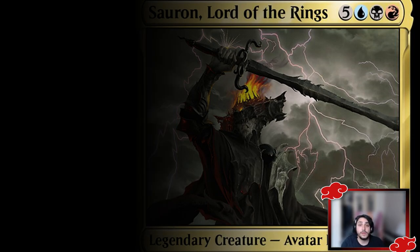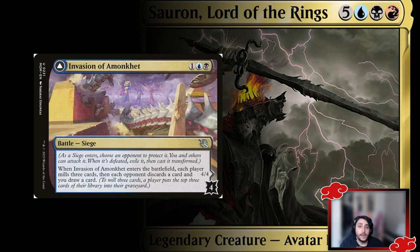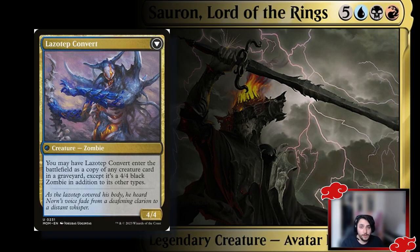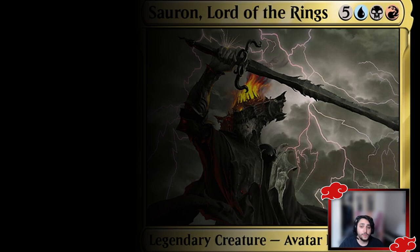For battles, I think Invasion of Vamonketh is beneficial — it mills and forces opponents to discard, then when you flip it your animated creatures can easily overwhelm it, and it becomes a copy of a target creature in any graveyard. Really great for this kind of deck.